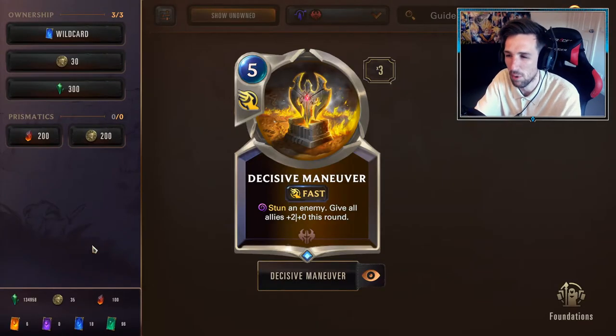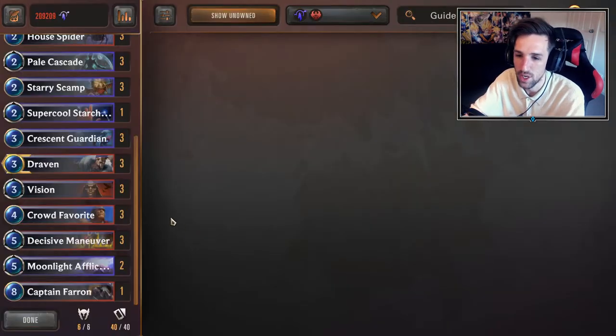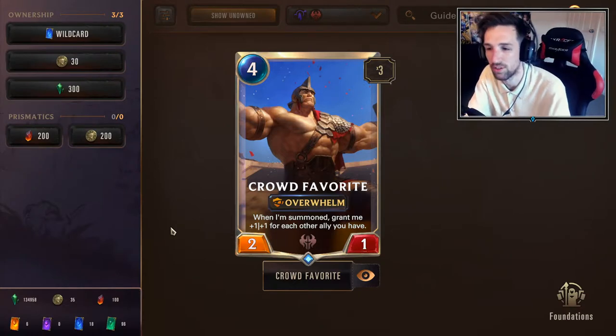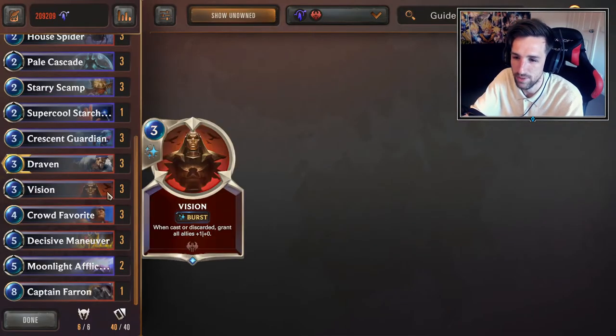Decisive Maneuver is probably the bread and butter of this deck — this is what's going to end games almost 90% of the time. It's very powerful with the overwhelm mechanic, and the interaction of stunning a unit while using an overwhelm unit can be quite obnoxious, allowing you to push extra damage. Crowd Favorite makes a lot of sense for this deck as it's a token hyper aggro deck, so you'll be generating lots of board state early.